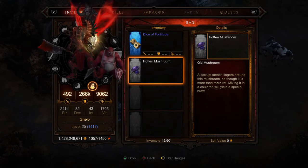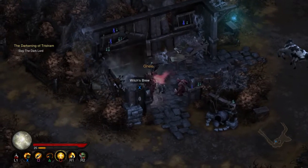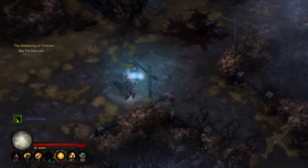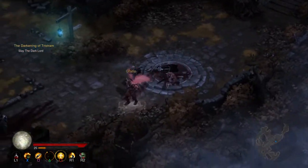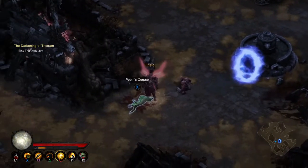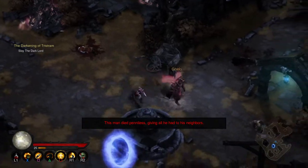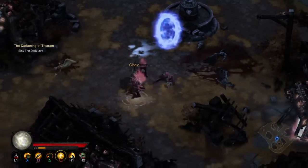Explore the whole map. You'll see the Black Mushroom there. Hit the Black Mushroom and it will drop the Rotten Mushroom. Then you can go to the Cauldron. We got the Witch's Brew. Now we need to go back to the start because the Witch's Brew will unlock the corpses here. There are four corpses at the start: Criswell's Corpse, Ogden, and Pepin.